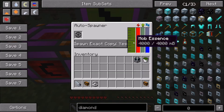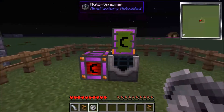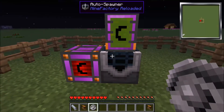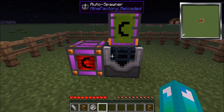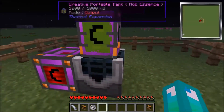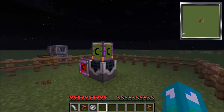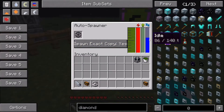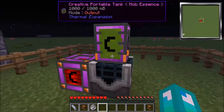On the server I always play on, the auto spawner is restricted to a donor perk that costs around 60 bucks. Most servers actually have it banned because it's really powerful — you can auto spawn villagers, auto spawn a bunch of stuff. But nonetheless, let's get right into it.